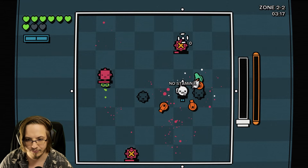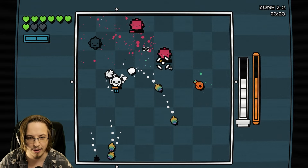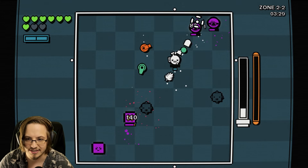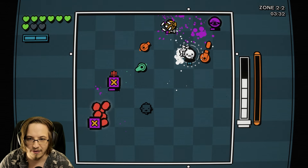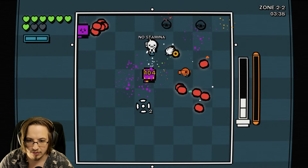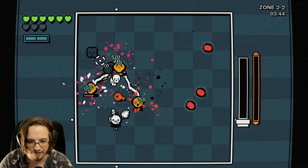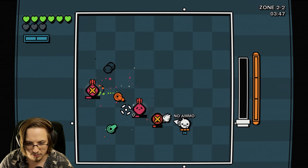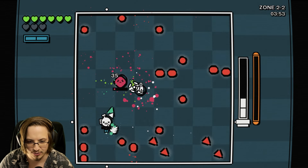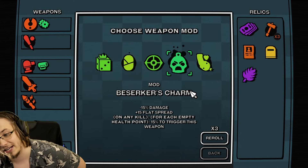Anything that we see that might give us more pickups is definitely something we want, because every time I pick up, we get those rainbow leaves. I wonder if I could take this relic multiple times. Because it said every time you pick it up, it buffs up the leaf damage as well. The pickup is a leaf as well.